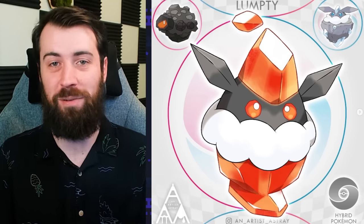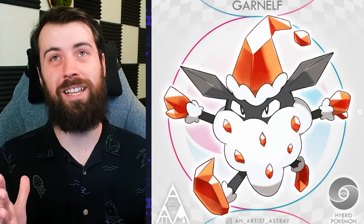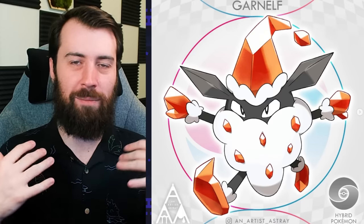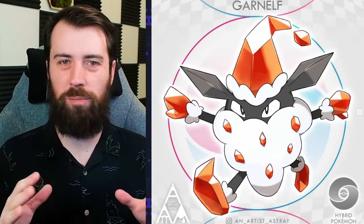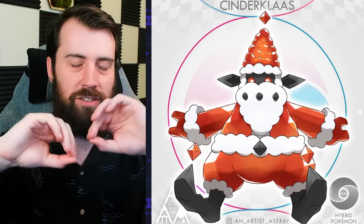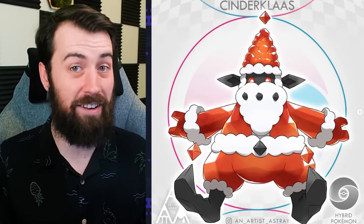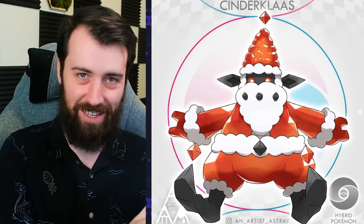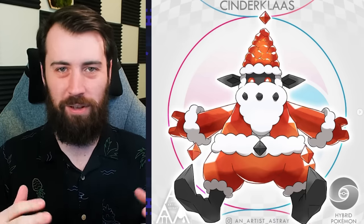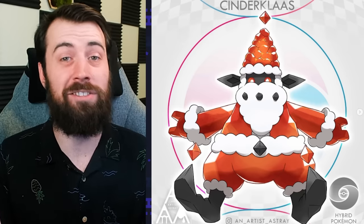Lumpty evolves into Garnelf — Garnet plus Elf — and Elves are the helpers of Santa who put coal in the stockings. Its floof even emulates Santa's beard. Middle stages aren't usually my favorites, but this one has got to be one of my favorite middle stages I've ever seen. Garnelf evolves into Cinderklaus, which is a brilliant name — it mixes Cinder plus Sinterklaas, the Dutch way of saying Santa Claus. It's gone from coal in the stocking to the person that puts it there. This Pokemon radiates a warm glow, just like Santa's Christmas cheer. This entire line is absolutely genius and I love it so much.